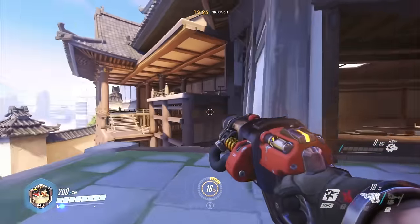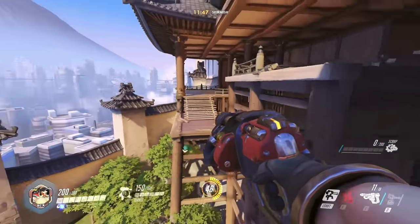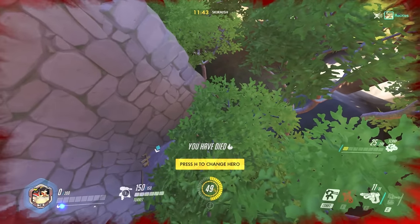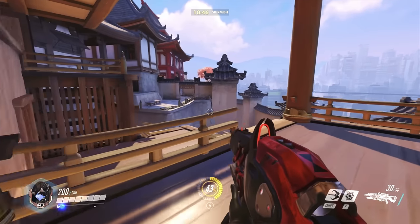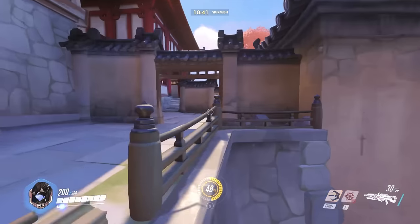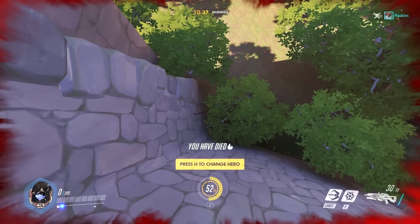Torb — jump across. There's a little trick where if you leave that little column up, it makes it easier for some people, but for Torb it makes it harder. So don't leave the column up. For Widowmaker, there's absolutely no way to get across — it's just instant death.